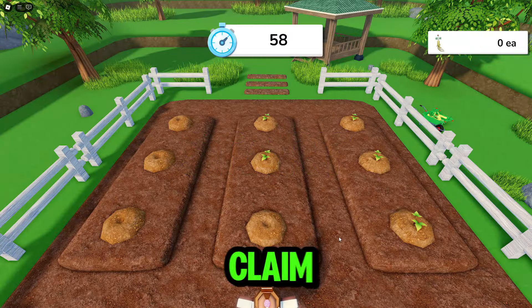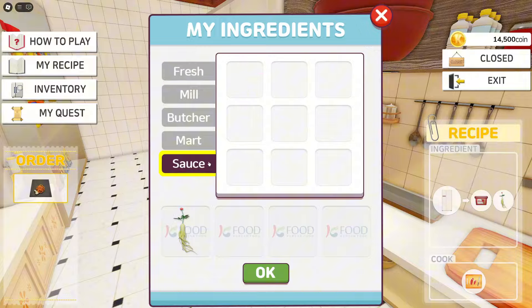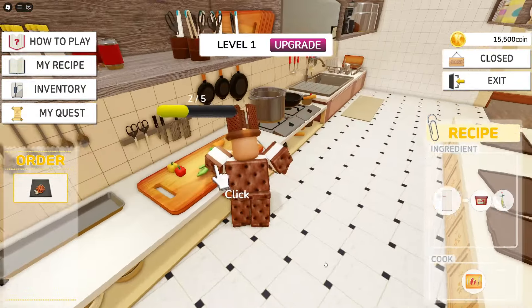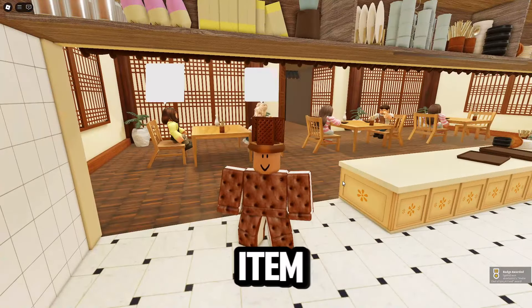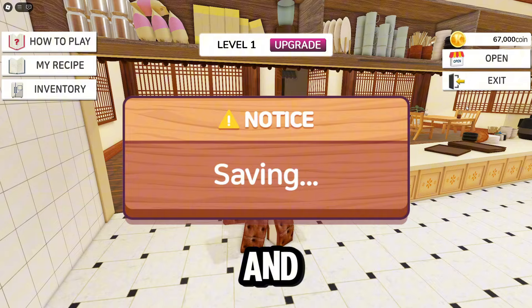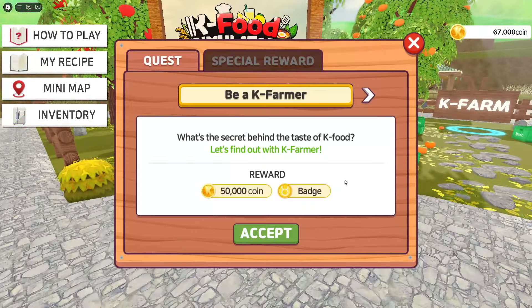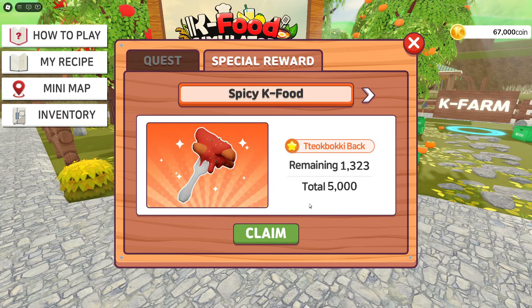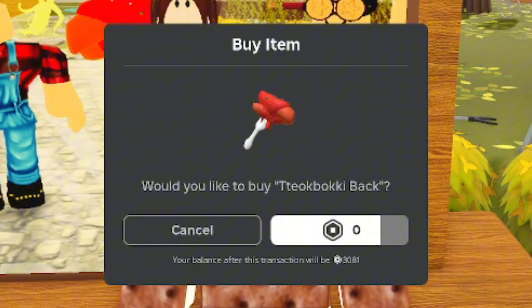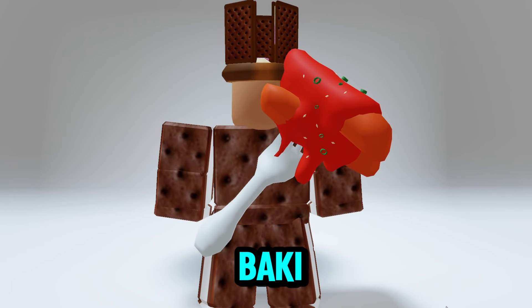Don't forget to claim 10 ginger and red sauces again to finish the last quest. Once you complete the item, head back to the lobby and interact with the event board to claim your item.